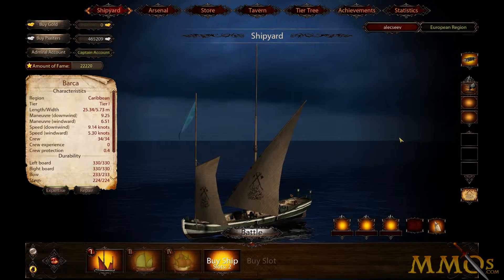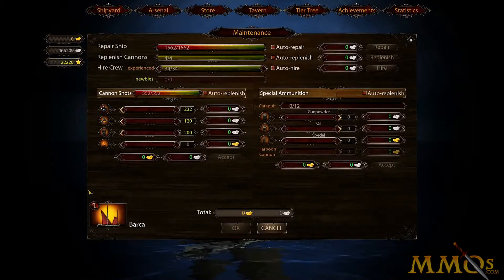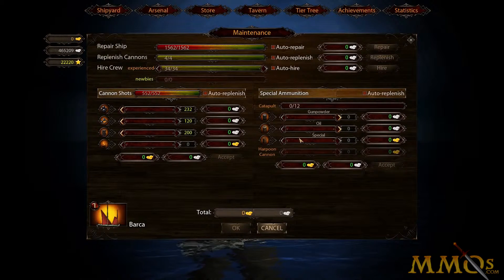The catapult needs barrels. Go to the repair section — the barrels are shown here. There are gunpowder, oil, and special barrels. We'll talk about the special ones another time. For now, gunpowder barrels cause more damage and have a small chance to cause fire. Oil barrels inflict less damage but have a very good chance to set the ship on fire.